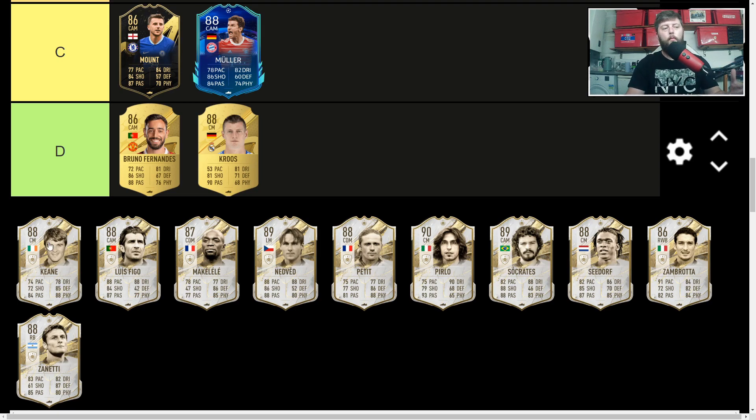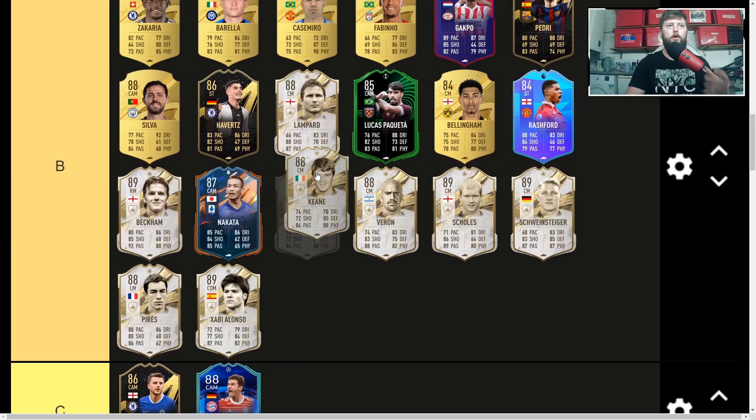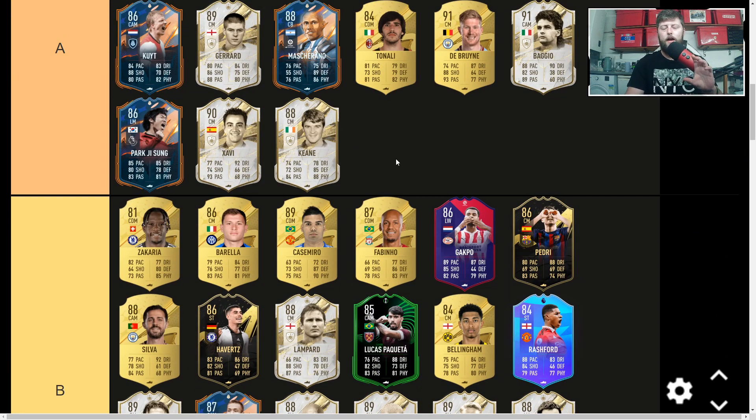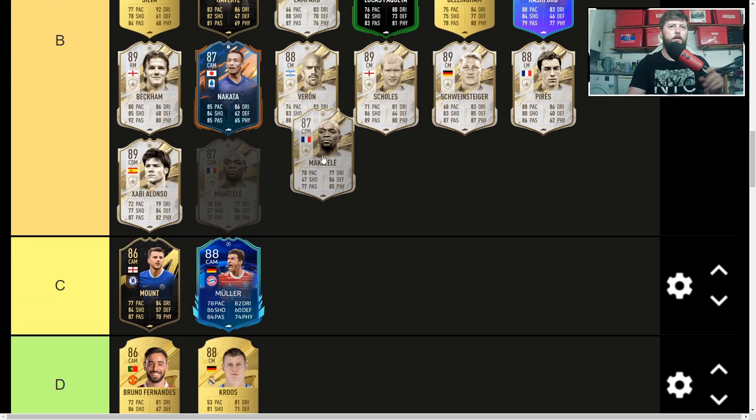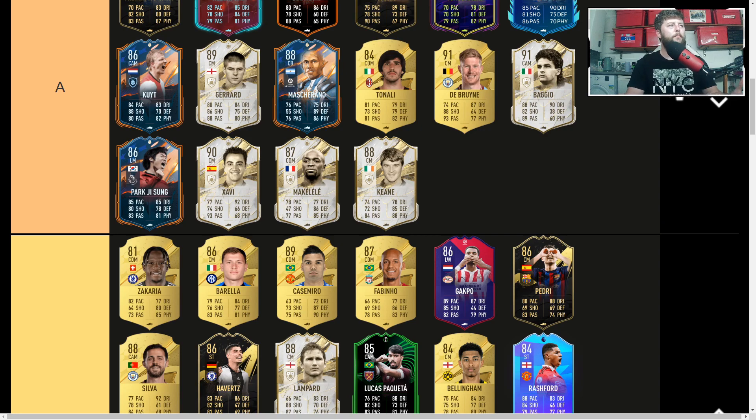Keane is a weird one — the card looks like it shouldn't be very good, but every year he surprises me. He's always really efficient in the game. Good positioning, aggression, and strength. Doesn't necessarily have the shooting, which is fine for a box-to-box. Can add pace with a Shadow chem, giving around 82 pace and 90 defending. A solid card, so he's in A this year. Makelele coming in as a 305k icon — Architect for Lengthy. Most definitely A category, very much on the defensive end. Can be CM or right mid, but I'd definitely use him as a CDM.